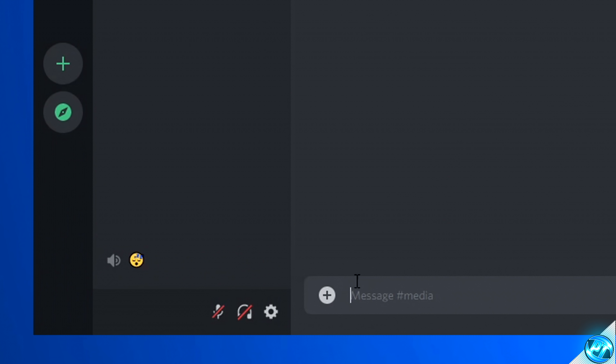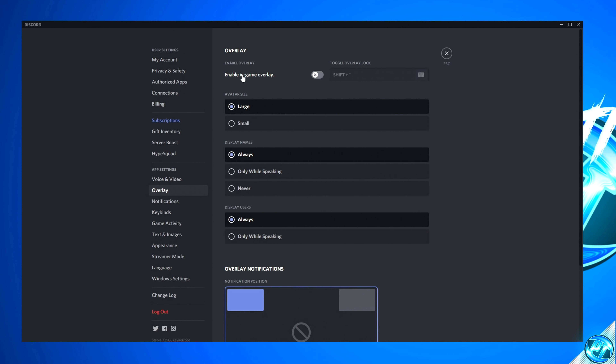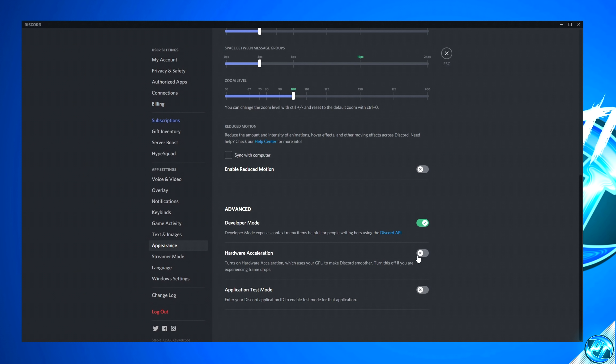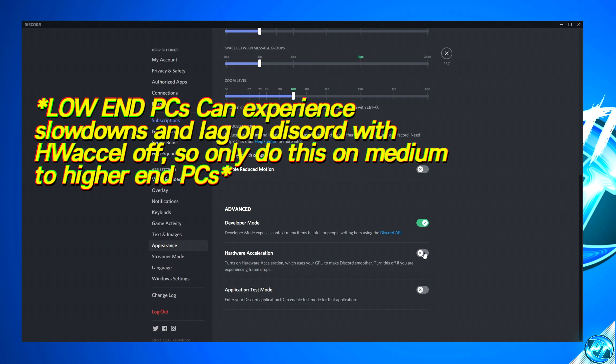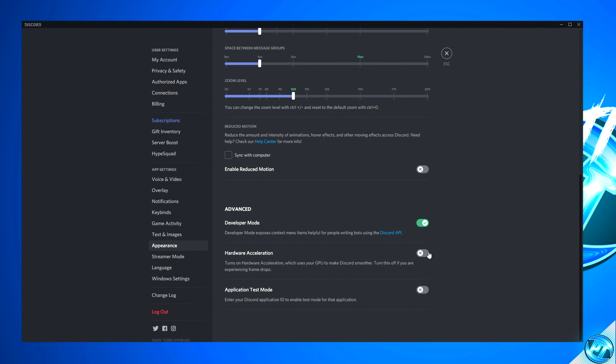This leads us onto some incredibly worthwhile optimizations if you run Discord in the background while playing. Navigate to your user settings in Discord. Go to the overlay tab and ensure that enable in-game overlay is switched off. Then navigate to the appearance tab, scroll to the bottom and go to hardware acceleration. For medium-end PCs down to low-end potato laptops, ensure hardware acceleration is enabled. For medium-end PCs all the way up to the best hardware, go ahead and disable this option.